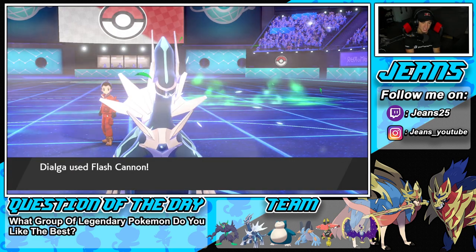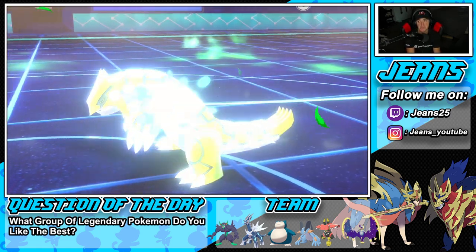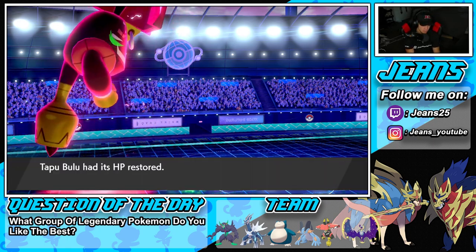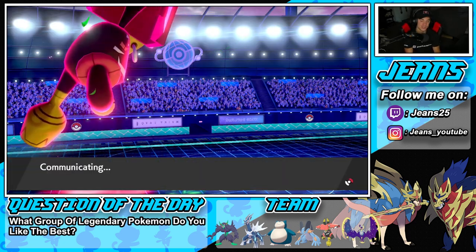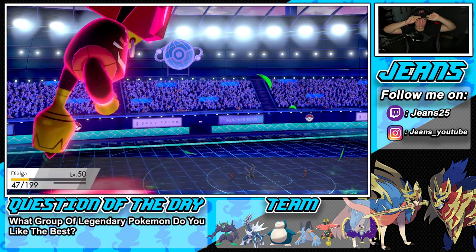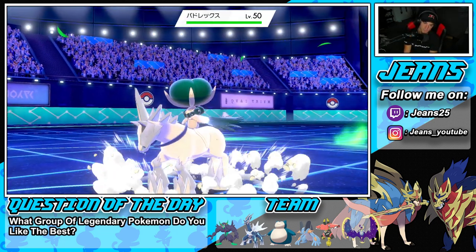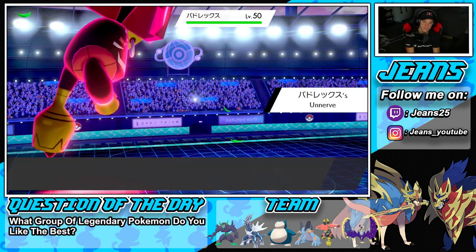Trick Room is gone now — Flash Cannon flies. He brings out Calyrex Ice Rider, who is on the slower side, which could actually benefit us without Trick Room. But then he reveals Charizard. Oh no — I forgot about Charizard! Trick Room's gone and Charizard is back. I have Rock Slide but if his Heat Wave hits both of us we're done.